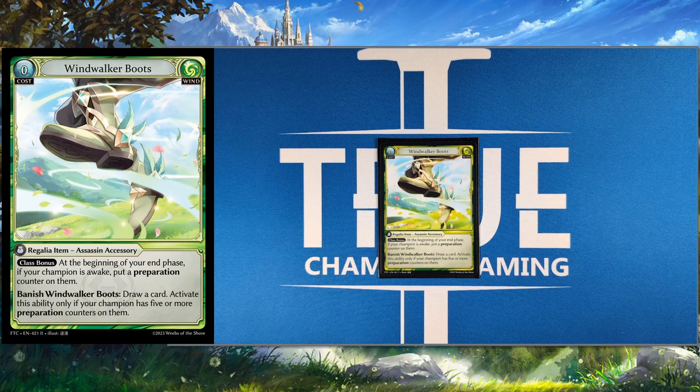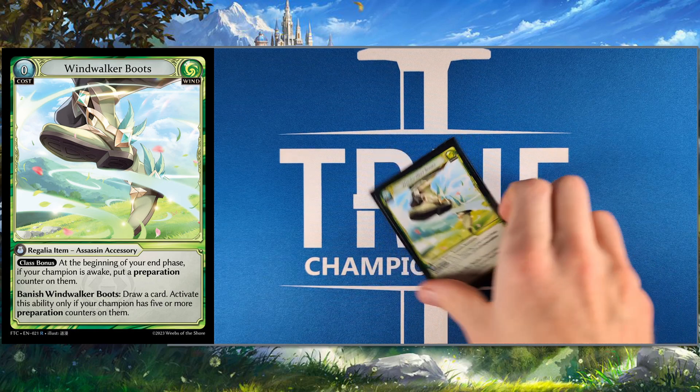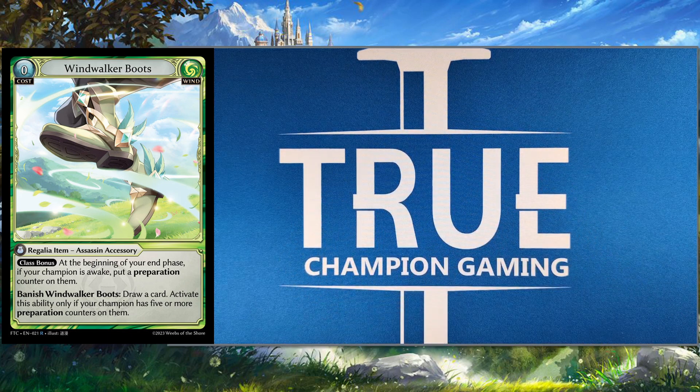Speaking of prep counters — Wind Walker Boots. Since we don't attack until the very end with like Thousand Refractions or something, you're always going to be awake, so you're basically always going to be gaining a prep counter. You can treat this as an extra GCR as well, because you can banish it if you have five or more prep counters to draw a card, which absolutely can come up in the super late game. It almost generates infinite value. You can go into this right away, get a ton of prep counters throughout the game, and then at the very end, pop it to draw. This is probably one of my favorite assassin cards.